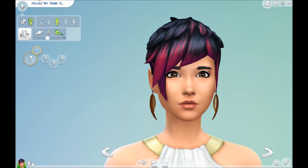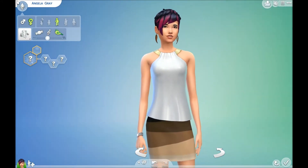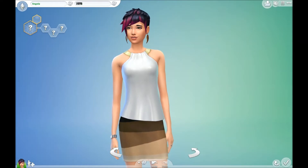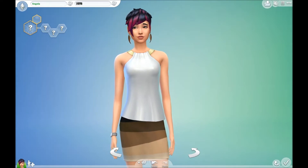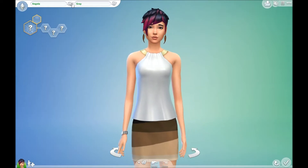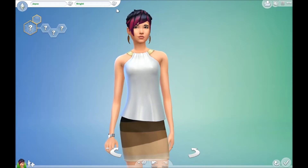If you like the last name but not the first name, you can just change that individually — or vice versa. So this sim is Angela Gray. Unlike in Sims 3 where you had to randomize the full name, here you can randomize first and last name separately, which is really handy.